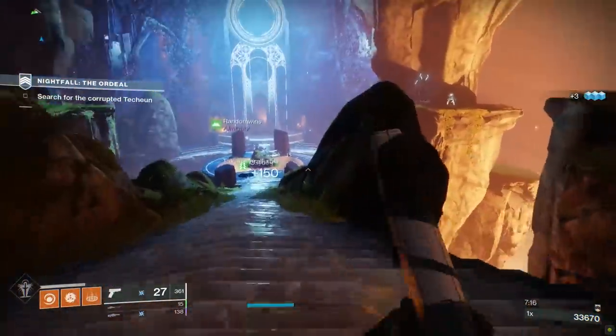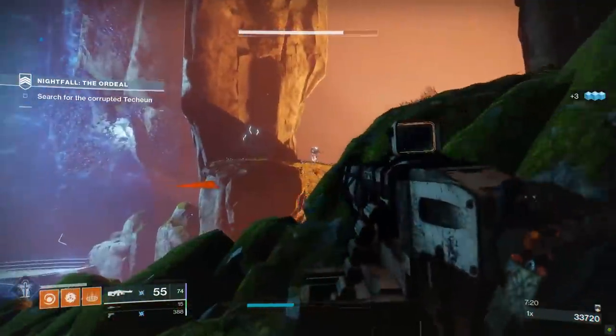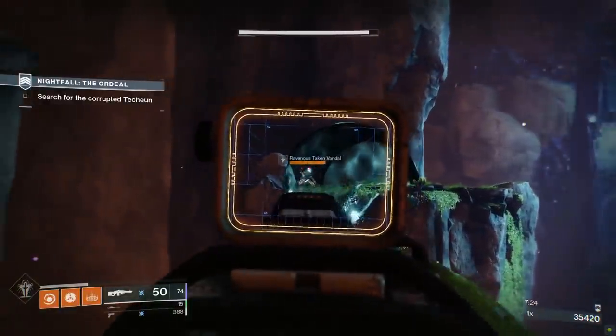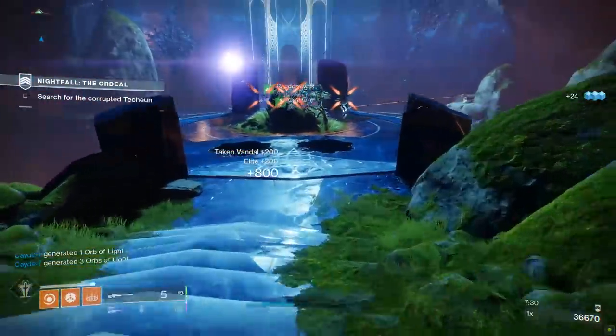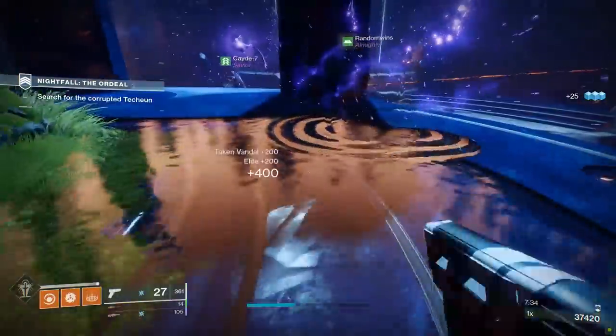If you're only leveling one guardian, your game plan is what I mentioned earlier: acquire as many powerful engrams as you can, all while filling in the gaps via vendor drops, before finally moving on to pinnacle engrams. If you're insane and your plan is to level up all three of your guardians — you Tommy Tryhard, you — your plan is a little bit more intense.